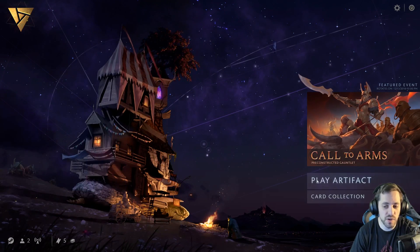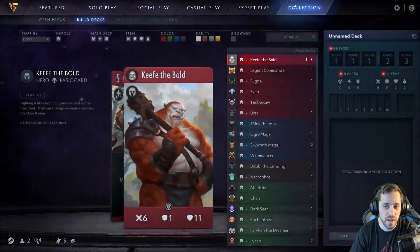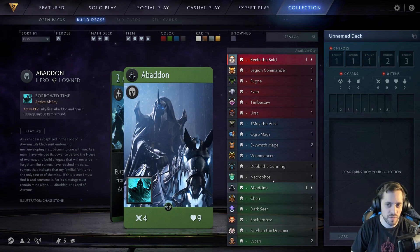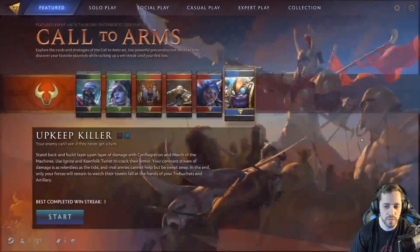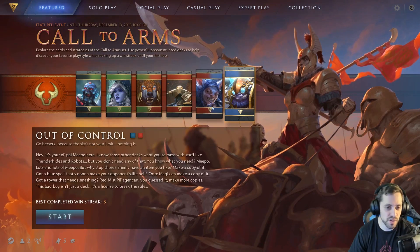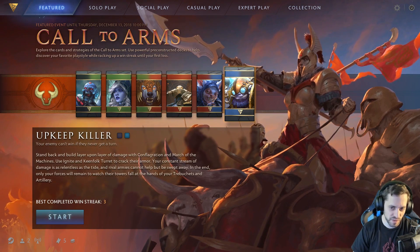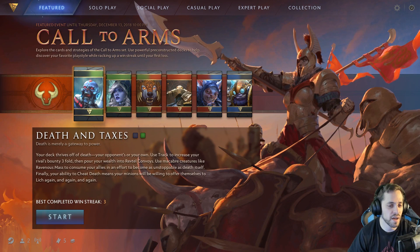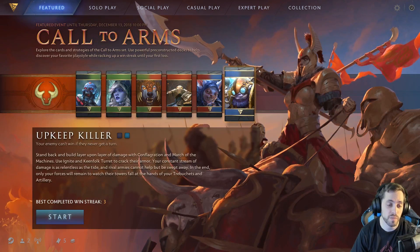There are a bunch of different modes — expert play, draft modes, you can look at your collection and build decks. I haven't really gotten into deck building very much because I don't fully understand what I'm doing yet. That being said, they have this cool mode called Call to Arms with pre-constructed decks where you pick one and see how many wins you can get in a row. My best so far is three. I've played the Upkeep Killer deck and the Death and Taxes deck, which is based on bonuses for killing your own minions.